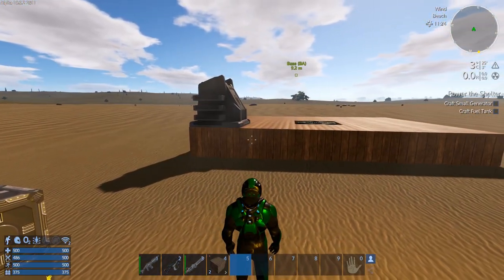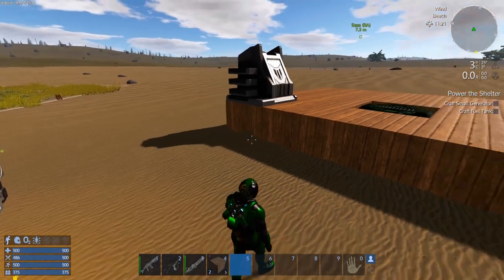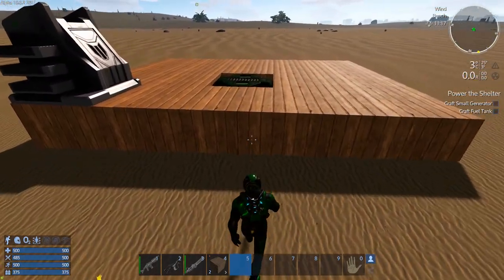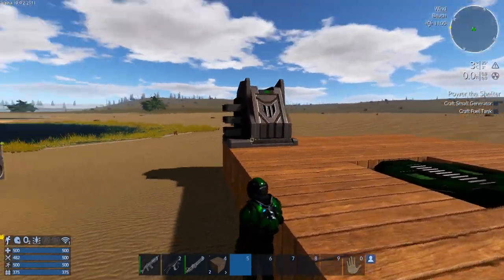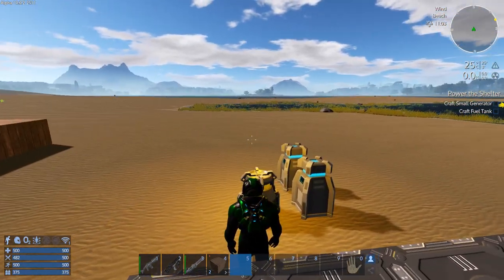We've got our base up. Let's check the base stats — our reputation is terrible and that's the only reason it's at high attack probability right now. We can never get below that with our current location or energy footprint, so it's only going to get worse. We might easily get attacked once we put a few more blocks up and get an energy footprint going.